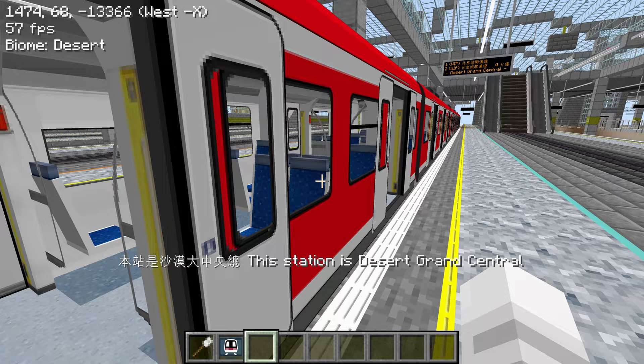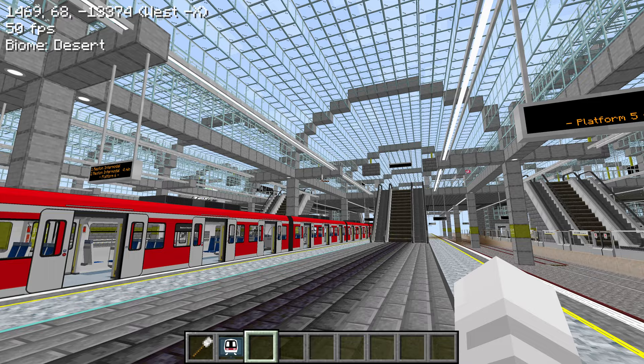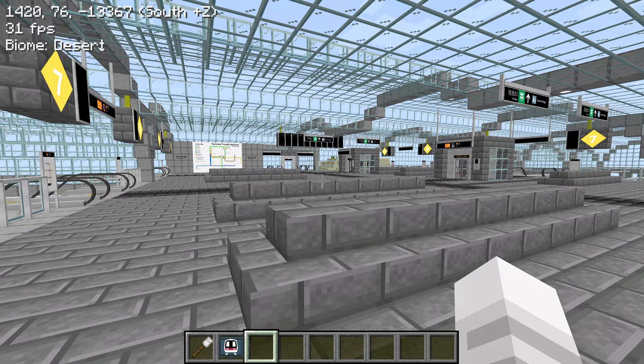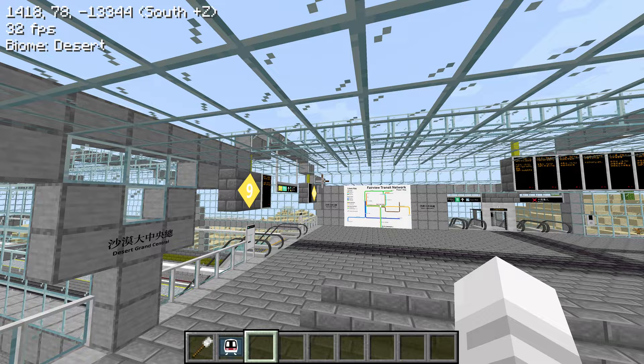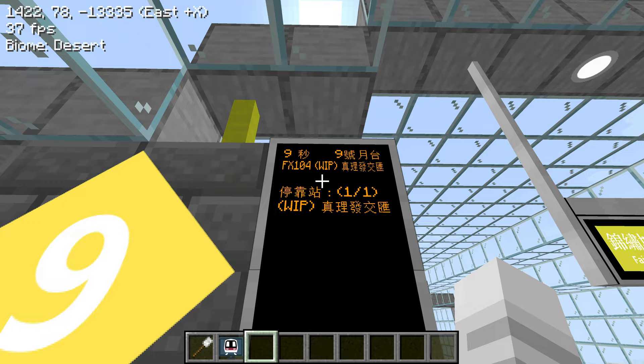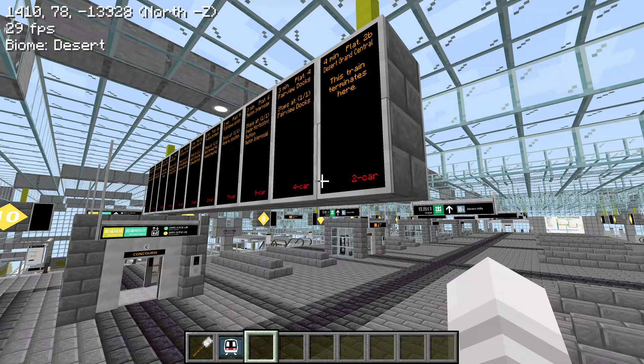Look at that — Platform 5, Platform 6, goes to Reston Intermodal where we were at earlier. We have these 3D escalators. Where should we go? I also know that Fairview uses a lot of these vertical platform information display systems. This is what I'm talking about — the one with only one departure that tells you all the stations the train stops at.